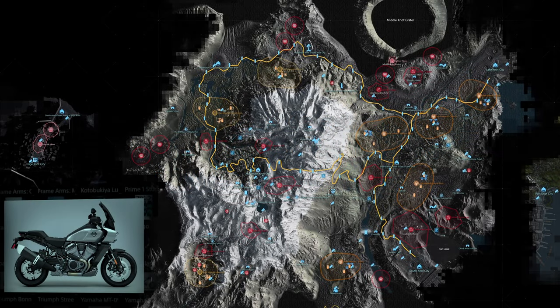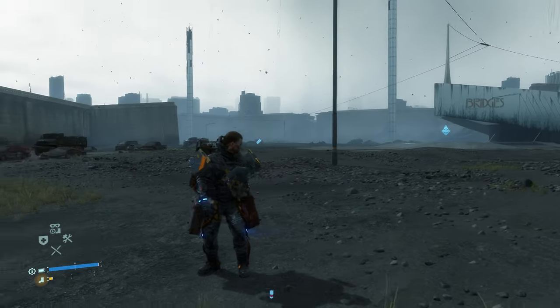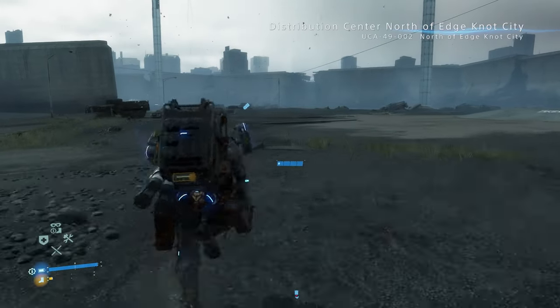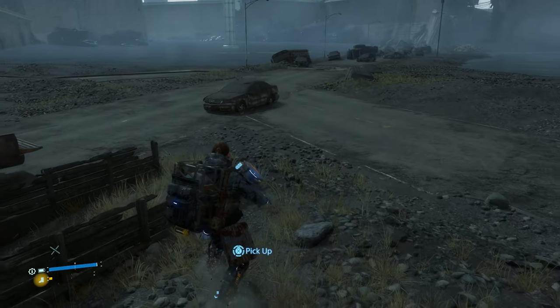We're in the home stretch in Edge Knot now, starting with the 53rd memory chip, which has data on the Harley Davidson Pan America 1250. This memory chip is very close to the entrance of the distro center in Edge Knot, towards the road where you'll see all of the rusted out cars and vehicles. One of these is an open bed truck sunk into the ground, and it's at the corner of this truck's bed where you'll find the memory chip.